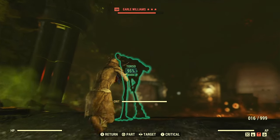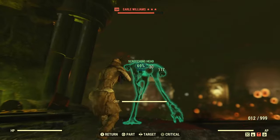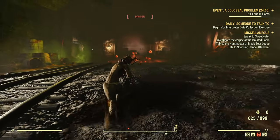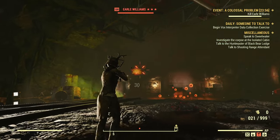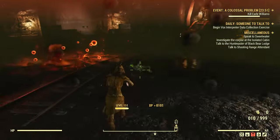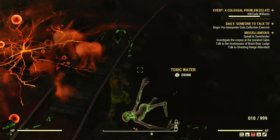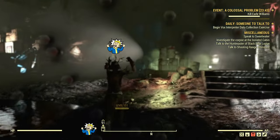This was done on my private world with nuclear damage on. You first actually have to get detected by Earl, which is what I found out — you have to get detected first before he starts spawning his ads. But once he does that, you can just go ahead and start murdering them in large numbers.